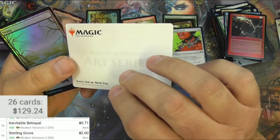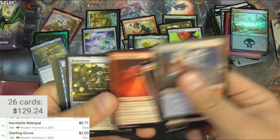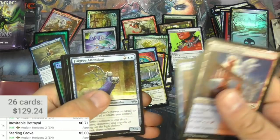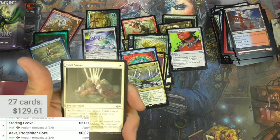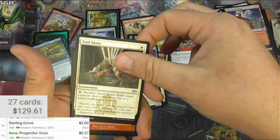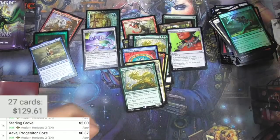More squirrel nonsense right there — Scurry Oak. Brainstone. There's Ave again — how do you say that? Soul Snare and Galvanic Relay, and the Jade Avenger and a squirrel token.